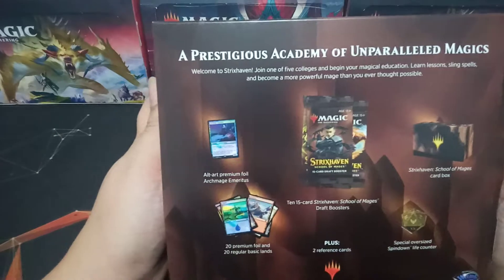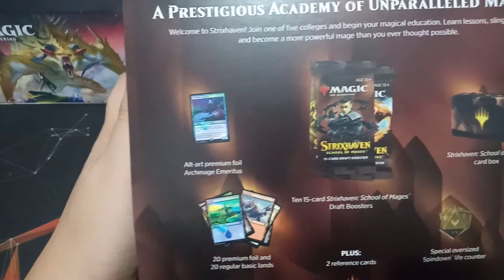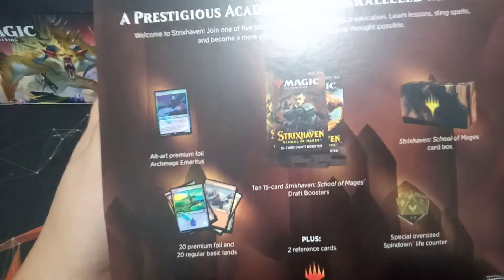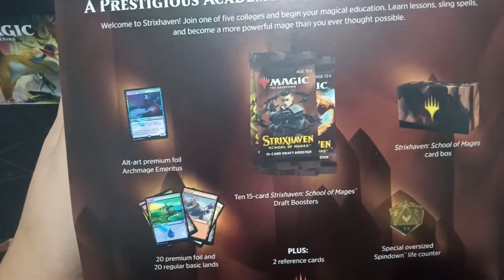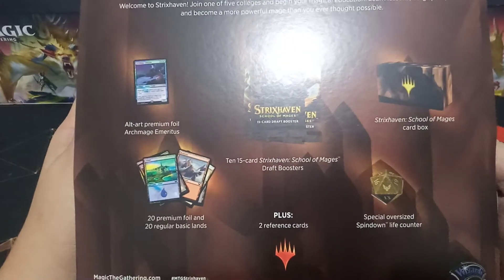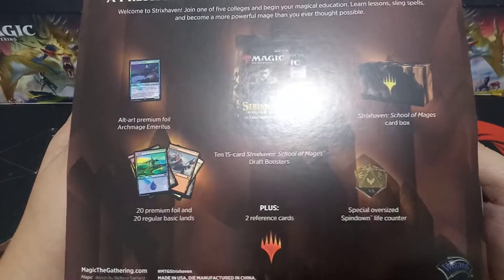So basically what we have here: we got an alternate premium foil Archmage Emeritus, 10 draft boosters, a School of Mages card box, some foil and regular basic lands, two reference cards, and an oversized spin-down life counter.